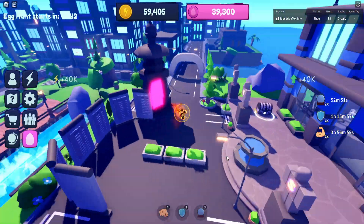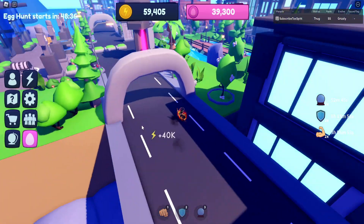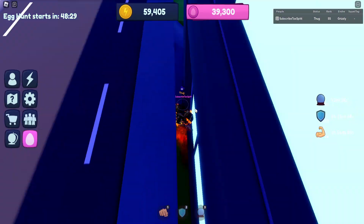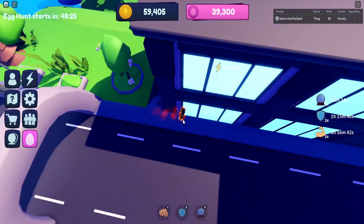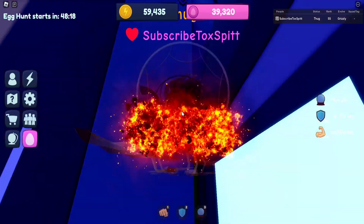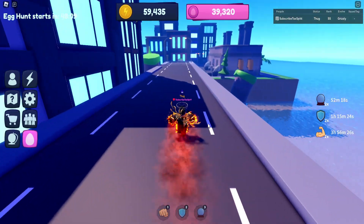For the third endurance egg, instead of going left from spawn you walk right and follow the path. Once you get past an arch and away from the grass patches, there's going to be an egg in the corner. There's a small gap between the road and a building and the egg is tucked in that small hole right there.